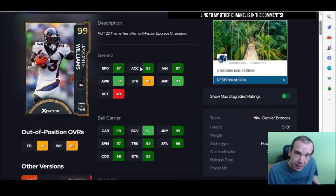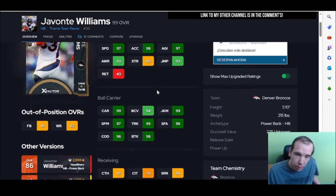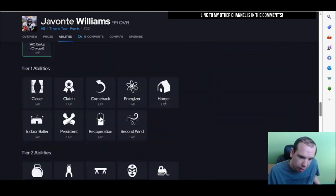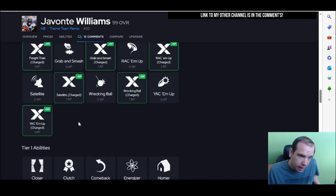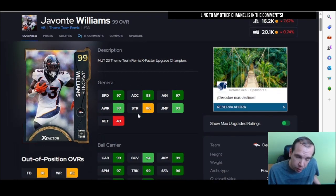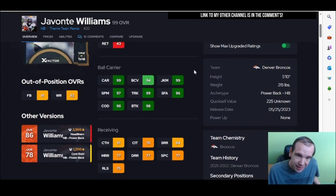Back to the X-Factor running backs that actually worked this time. Williams doesn't really feel like a power back. When his X-Factor lights up, obviously it's going to be effective. His catching — he dropped a couple passes for me when I had him. All of these X-Factor running backs that came out have the same abilities. They were just lazy on that. Williams is not going to break as many tackles. He's a power back with low strength and his catching is not reliable.